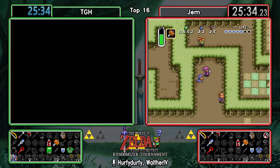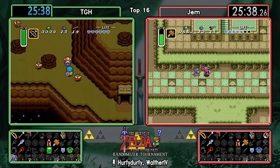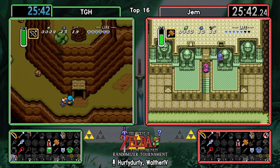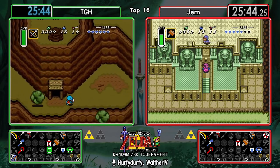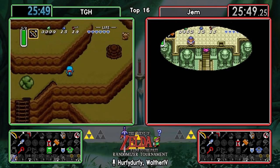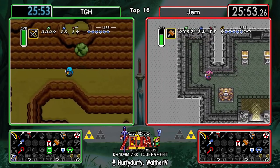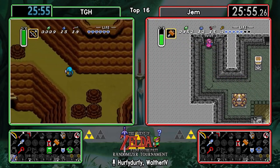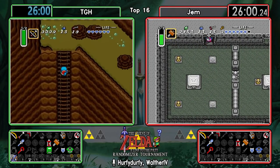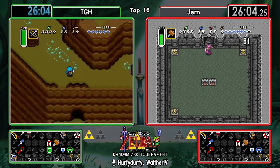I really like this play - there's a whole lot of stuff in Palace of Darkness usually, and with the lamp we don't even have to deal with any of the annoying dark rooms in there. Maybe they'll be lucky enough to get the Mirror, and they could just take care of the rest of Eastern straight away as well. That might be the most convenient item Gem can find right now, especially since you can combine the Catfish and Zora check that way.